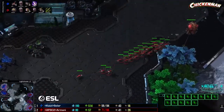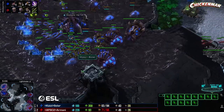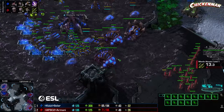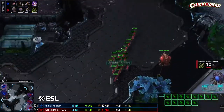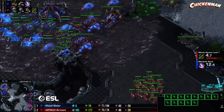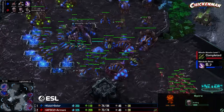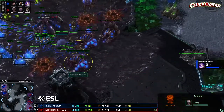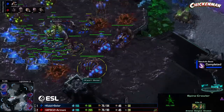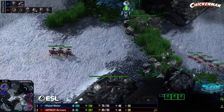Look at the spine crawlers — looks like an attempted third base but nope. Lings going to try to dive in, but the queens are back in the wall. Armani going for a spire as well — I don't think he would go for spire if he knew this was two-base spire. Solar cancels all but one spine crawler, feeling like he can hold on. Armani turns around and goes home.